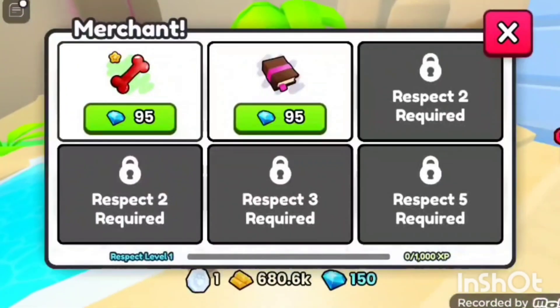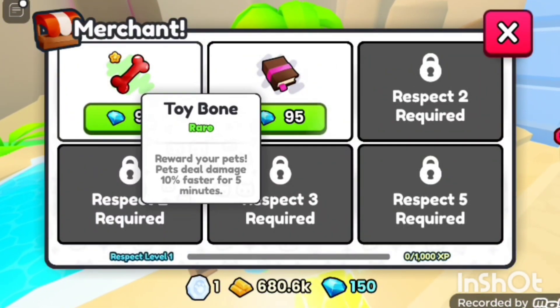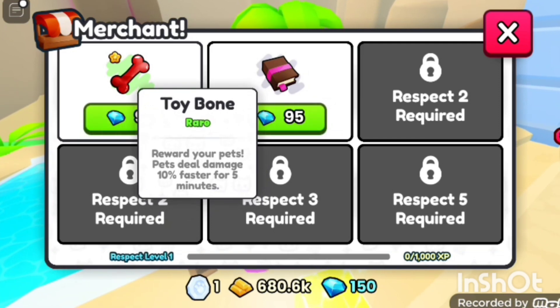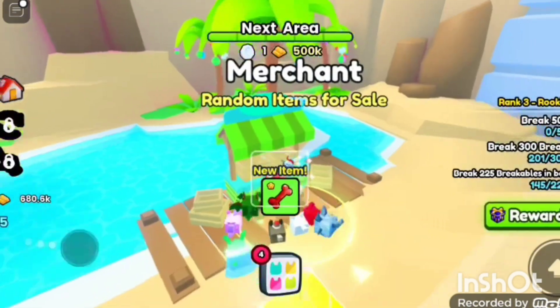Okay, try it again. Oh, here we go — what's this? Toybone. Rewards your pet — pets feel 10% faster for 5 minutes. Okay yeah, that's cool. I'm buying that. Sold out.